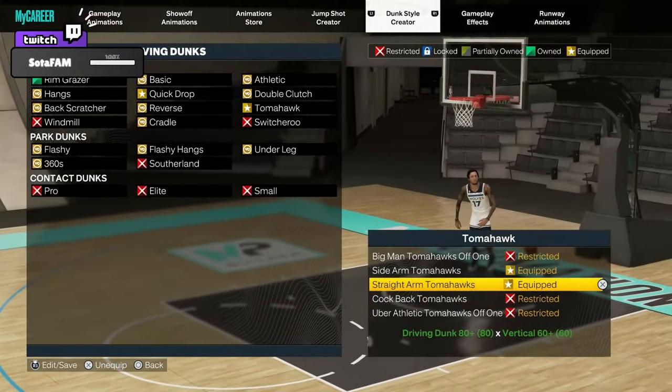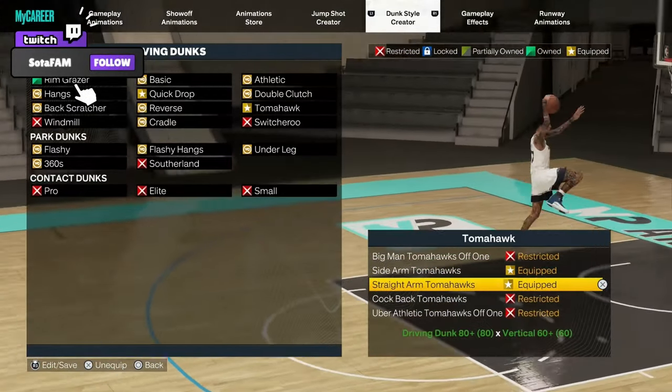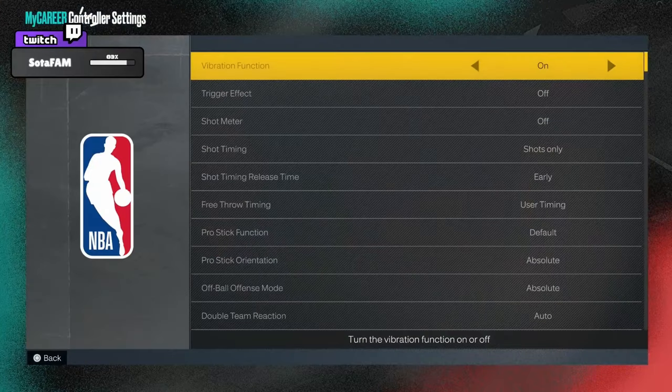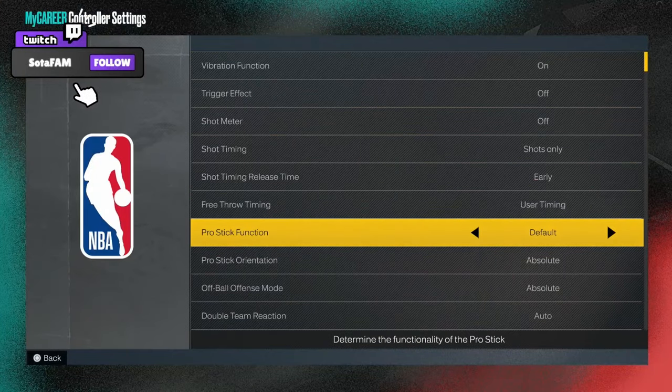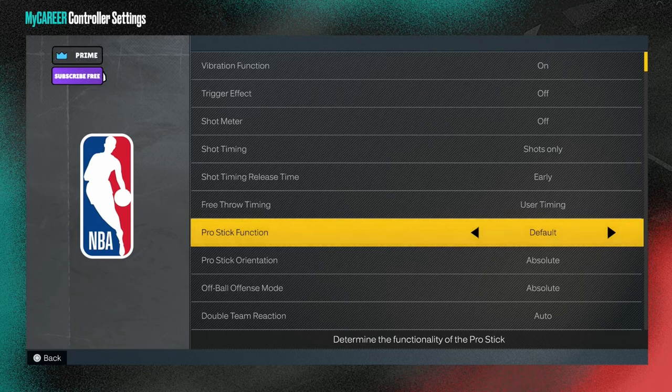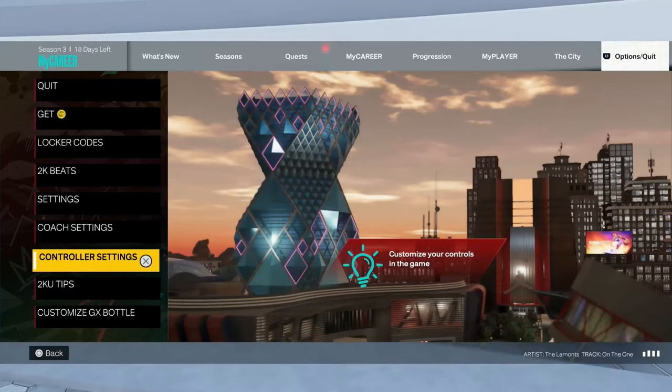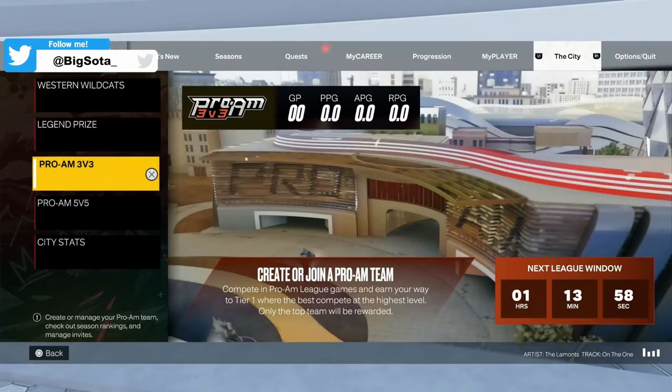So this is exactly all the packages that you need to core the Limitless Takeoff in 2K. The next thing you're going to do is go to Options, then Controller Settings, and go to Pro Stick Function. Make sure that your Pro Stick function is on default. If it's not on default, this will not work for you unfortunately. Please have your Pro Stick on default. I'm going to teach you how to actually use the analog stick in this video. Make sure your Pro Stick function is on default — that's the second thing you need to do to get your Limitless Takeoff in NBA 2K23.